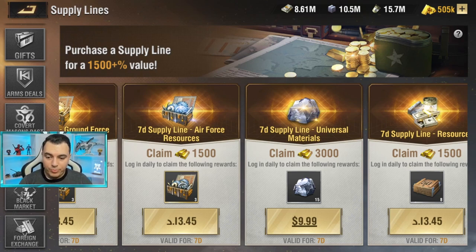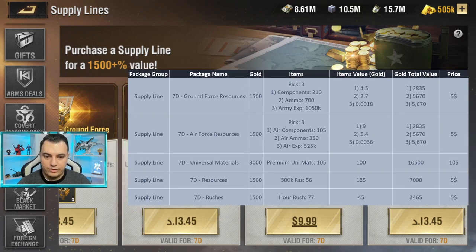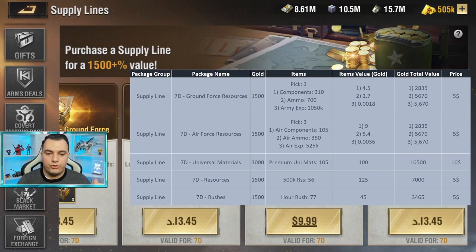Let me enlarge the Excel sheet so you can see it more clearly. This sheet shows the package group — supply line packages — the package name in alphabetical order, the gold included without itemization, and the total items you receive. That total is over the full seven days, not just daily. We also have a column for the gold cost of each individual item, like what one speed-up costs in gold elsewhere.